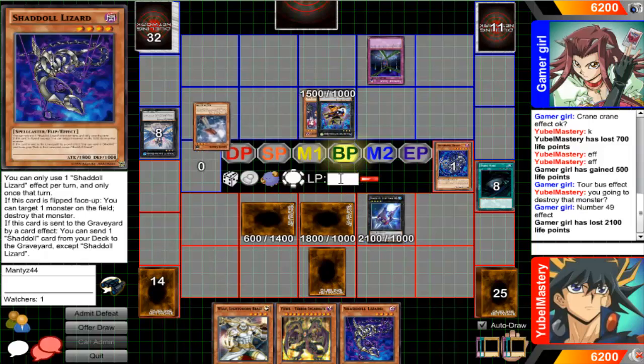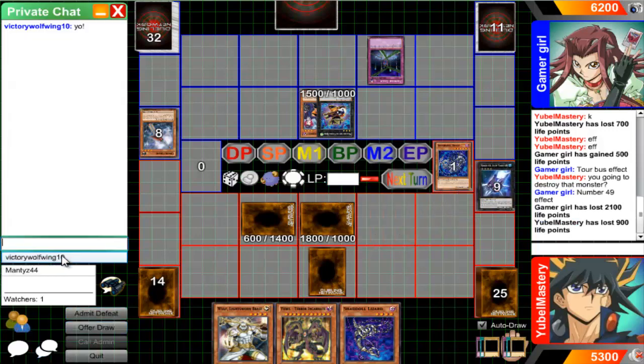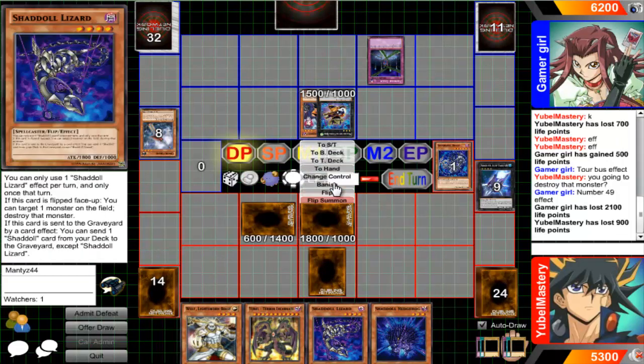So you go up to 3,000. Pick 900. Draw — another Hedgehog. I'll go ahead and flip you up, get your effect, destroy you.